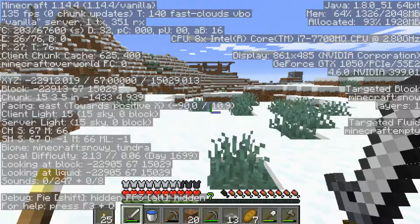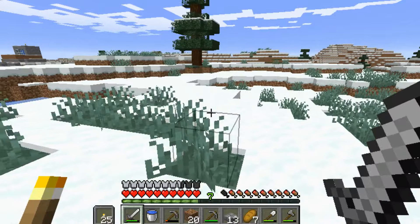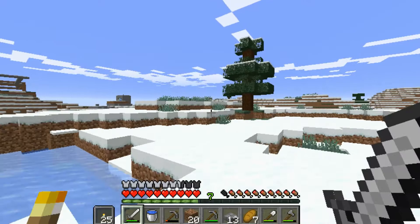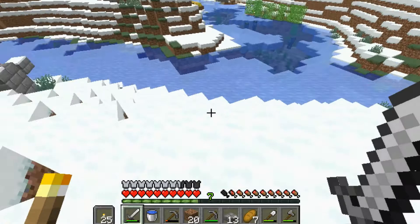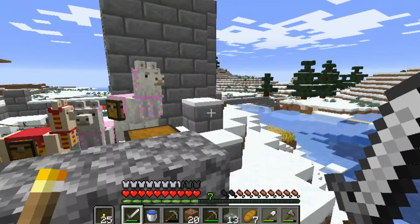If we ever get lost we can go back to those coordinates we've written down and find our way back home. I also have a few more coordinates written down here — one of them is our original nether portal and base from episode one, and I'm heading there very soon. It's a long way back, but one of the advantages of the nether is that you can travel a whole lot faster than in the overworld.